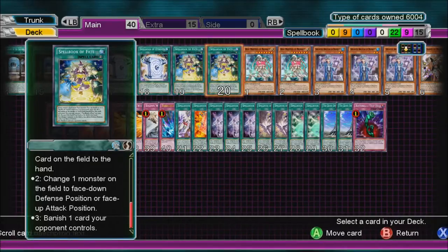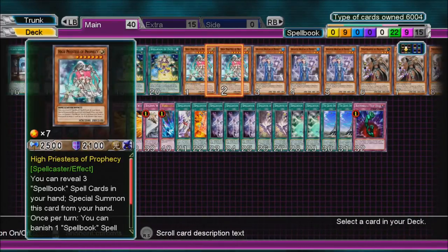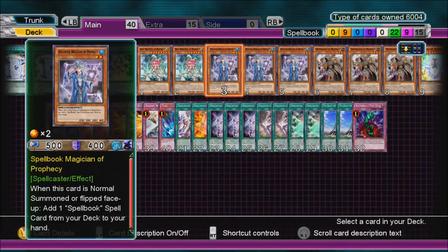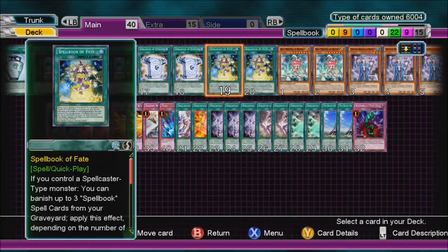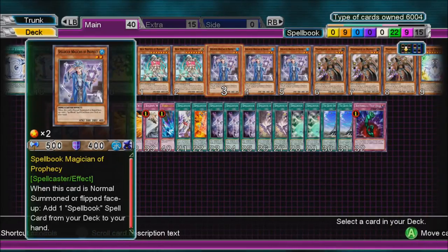If you know what a set Spell or Trap card is, that's good — use banish one to get rid of it. Banish two works well with Spellbook Magician, because when it's Normal Summoned or flipped face up it adds a Spellbook card. So let's say he's on the field with only 500 attack and a big monster attacks — you can use Fate to put him face down, avoid taking damage, and when he's flipped back up activate his effect to add a Spellbook card.